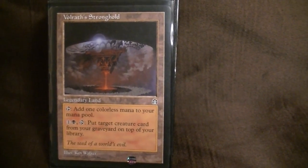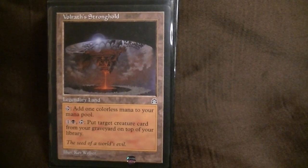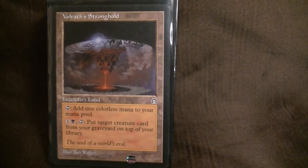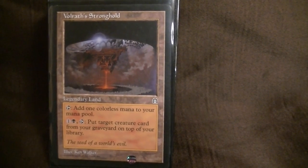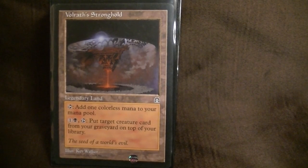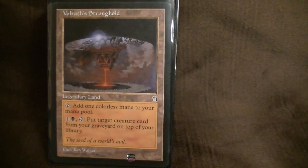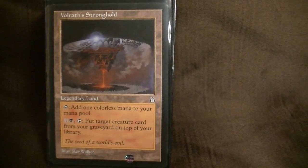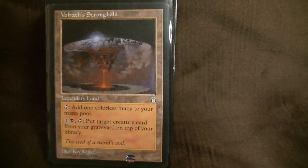Volrath Stronghold should be in every black deck with creatures — it's really good. One of the tricks I use it for: if Maga dies and he's died a few times, instead of paying the extra two for how many times he's died plus the casting cost, just let him go to the graveyard, put him on top of your library, draw him, and then cast him.